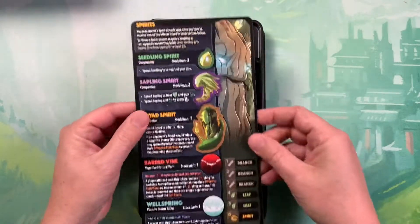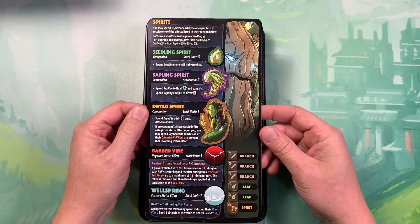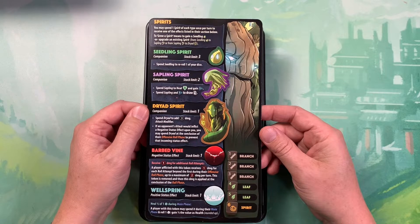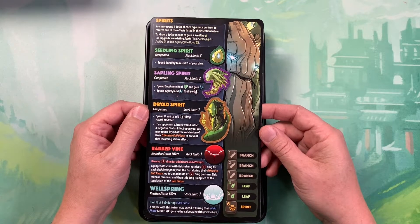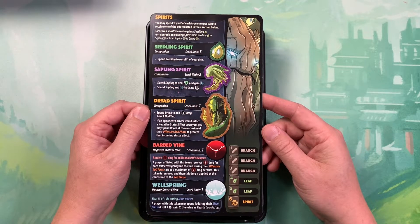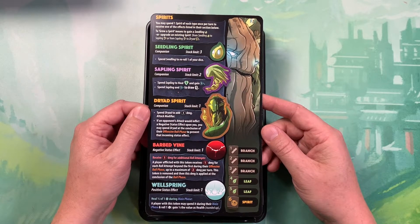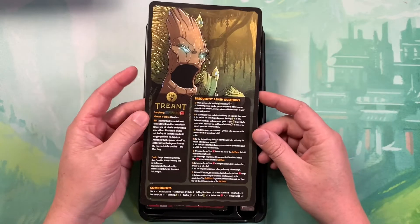All right, so there are the various Spirits. You may spend one Spirit of each type once per turn to receive one of the effects listed in their section below. Spend a Seedling to re-roll one of your dice. Spend a Sapling to heal one and gain one, or spend a Sapling and one CP to draw one card. Or the Dryad Spirit: spend Dryad to add three damage attack modifier. If an opponent's attack would inflict a negative status effect upon you, you may spend Dryad at the conclusion of their offensive roll phase to prevent that incoming status effect. Barbed Vine and Wellspring — just some nice little companions.